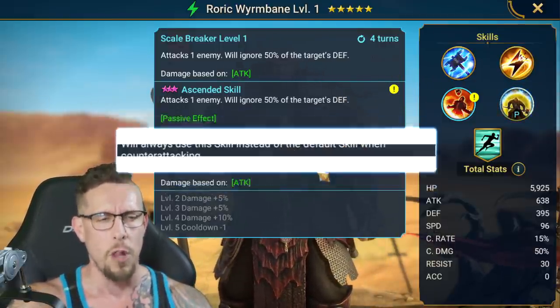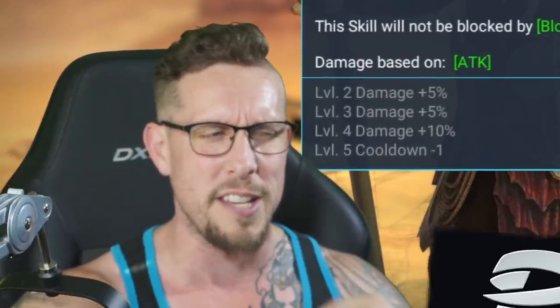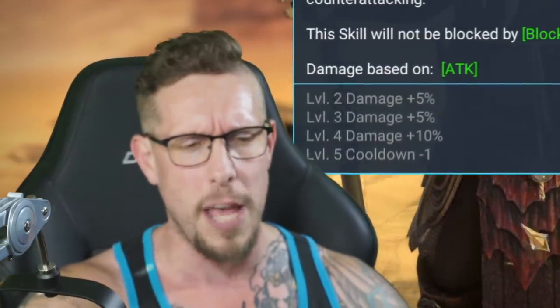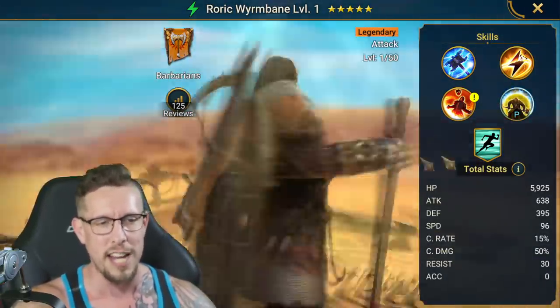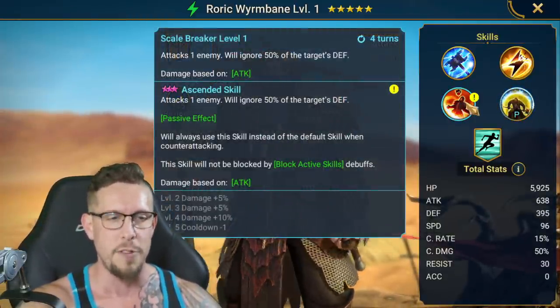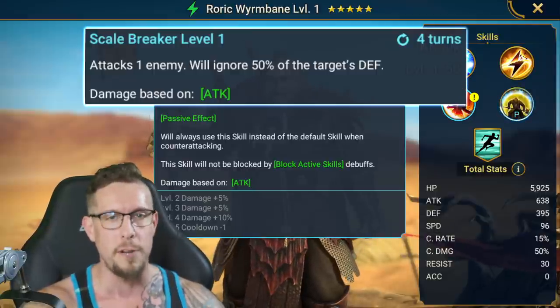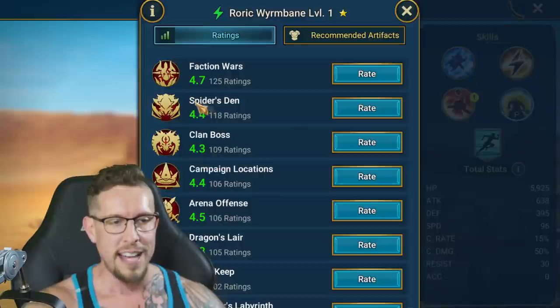Check this out — we'll always use this skill instead of the default skill when counterattacking. And it cannot be blocked by block active skills. Very unique, very cool. I always kind of give them credit where credit is due — Plarium, that is. They have a way of adding very interesting dynamics to their new champions, keeping things interesting. Even if this guy is not OP and game-changing, I think he's definitely a unique champion — counterattacking with that hard hitting A3 which ignores 50% of the target's defense. That's why we're going to put him in Retribution Mastery and in a Retaliation Artifact set.